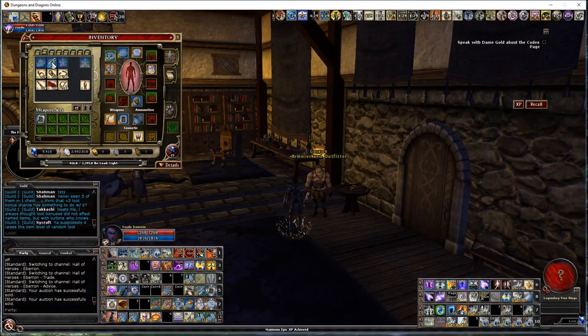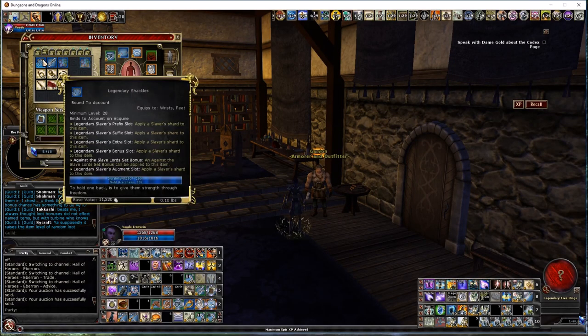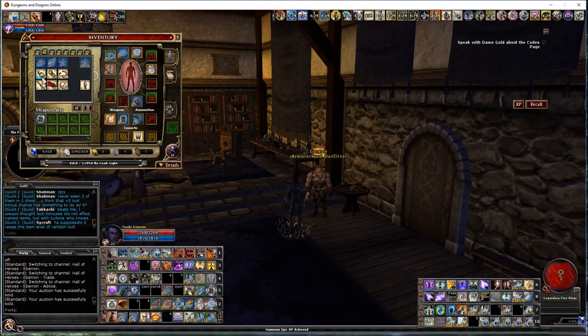These blank craftables are also tied to specific quests — I can't remember which ones drop which — but they're very common drops. By the time you get enough ingredients to craft your first few tiers, you're going to have a dozen of each of those blanks. So don't stress about getting the blanks; they're really easy to acquire.